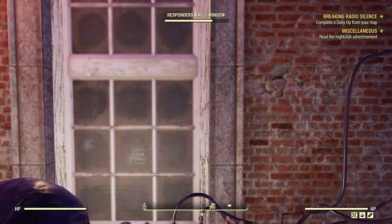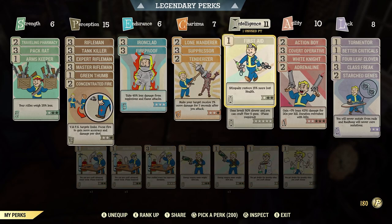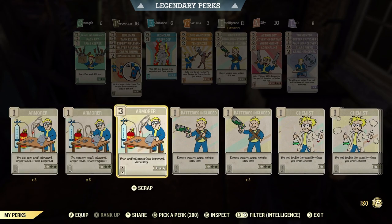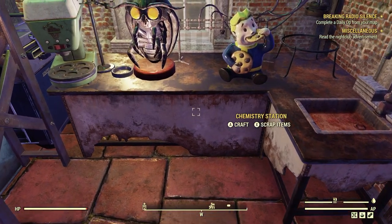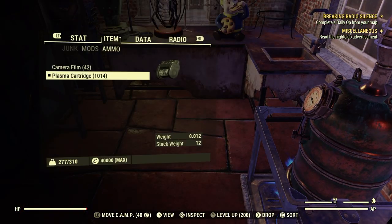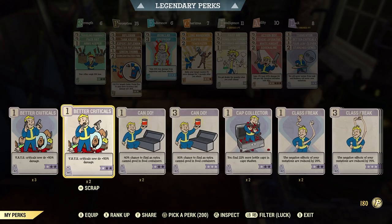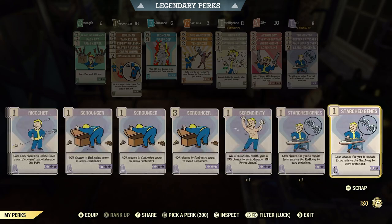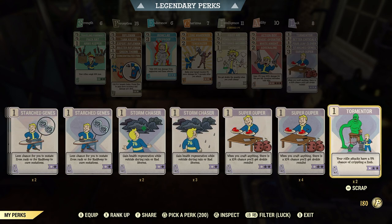Let's go to our perk cards under Intelligence. We'll swap in Chemist — you get double the quantity when you craft chems. Let's also put on Super Duper under Luck. With 3-star Super Duper, craft anything and there's a 30% chance you'll get double results. It doesn't work for everything, but we'll try it and see what happens.